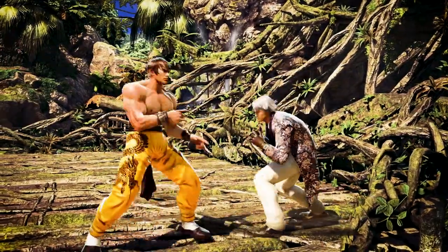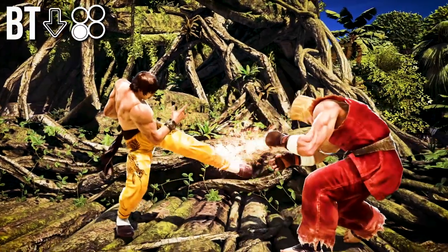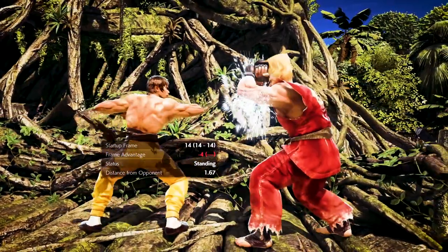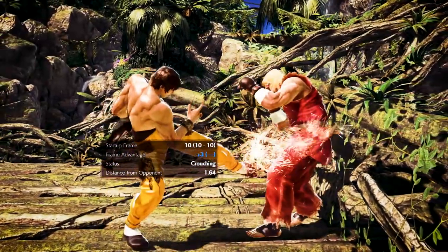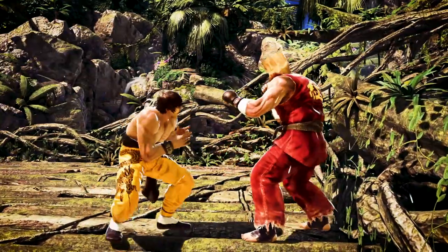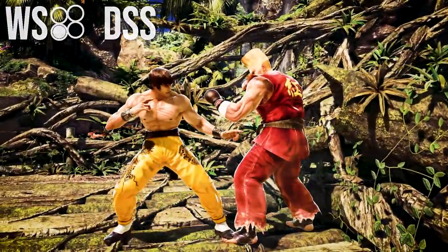Aside from Dragon Hammer forward 1+2, another move that puts Law at plus 3 and into crouch is backturn down 3. This move looks very innocent, but it's like the equivalent of Law's Dragon Hammer from backturn — it has the same advantage as a Dragon Hammer, plus 3, and also puts you in crouch. Therefore you can do the same options we just talked about: while standing 4 into DSS 2, slide, or while standing 3.